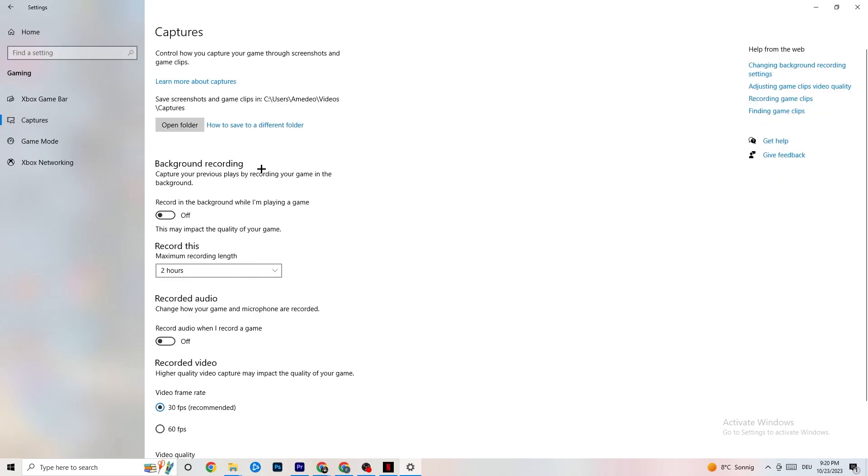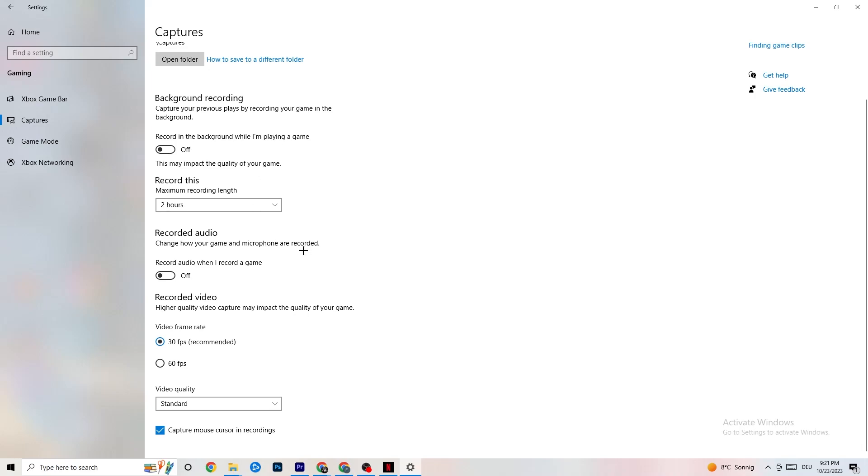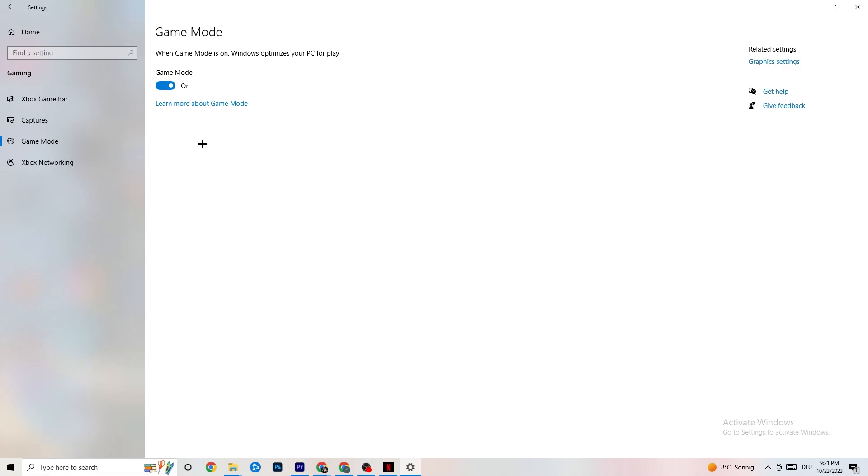Next, go to Captures. Go to Background Recording and find 'Record in the background while I'm playing a game' — please turn this off. If this is on, no wonder you're having FPS drops, freezing, or stuttering, because recording sucks a lot of performance, especially on low-end PCs causing crashing and stuttering. Also turn off background audio recording — it also impacts performance. If you want to record, use another program like OBS; don't use Windows for that.